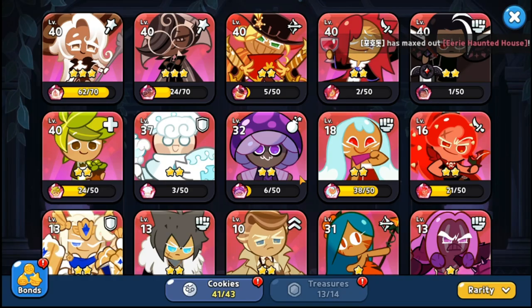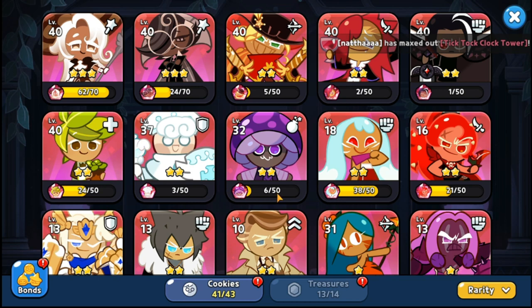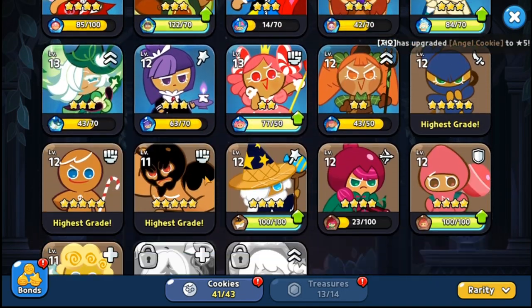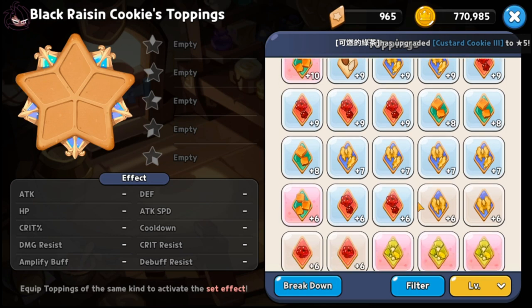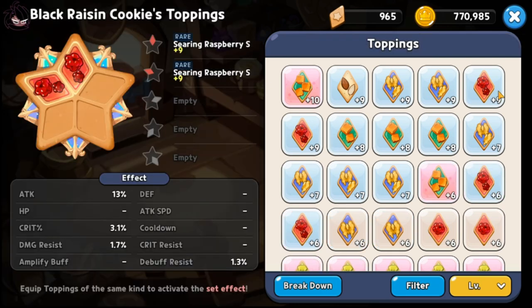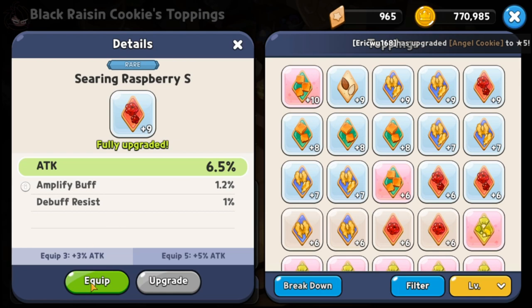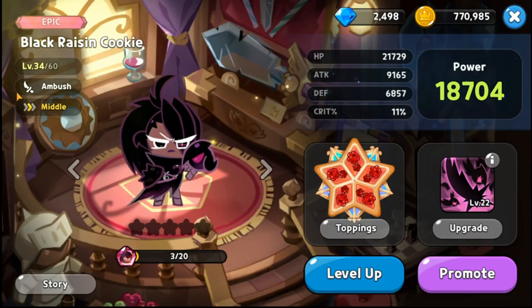Let's do some toppings — I'd like to get toppings from cookies I'm not actually using much. Not from Vampire Cookie; let's equip her with what I have in spare. I have two, three, four, five — okay, we're decked up already. Let's have a sample run with Black Raisin Cookie and see what she can do.